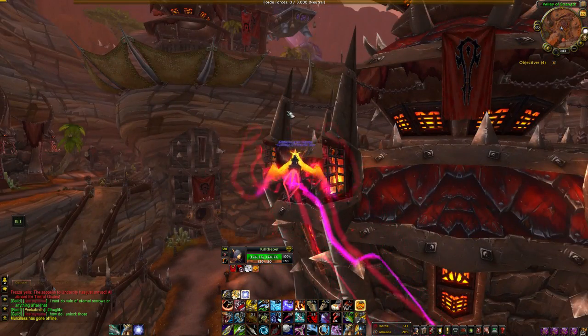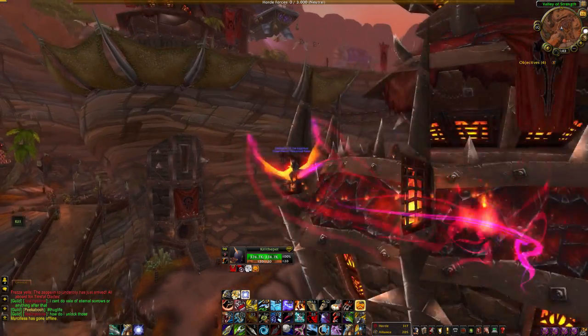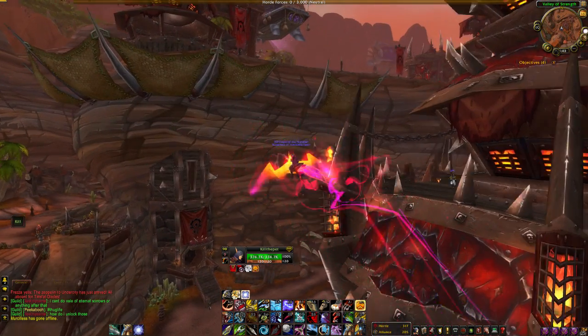So you actually have to use a disconnect macro to be able to get through the walls. You can just copy and paste it from the description — it'll be down there. Just copy that into a macro and use that when you're doing this.